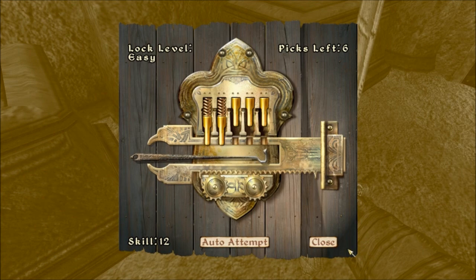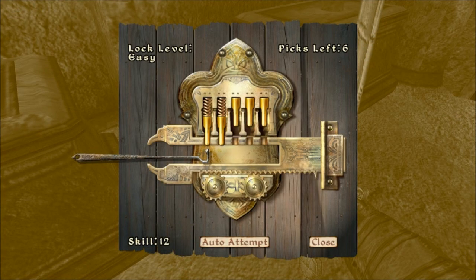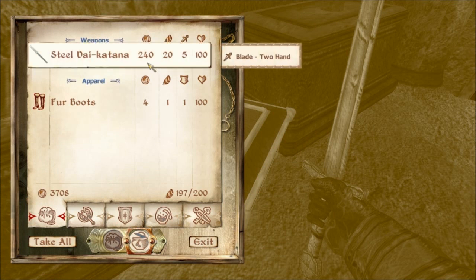And a chest. I've quicksaved this since I've only got like six lockpicks left. Make that five lockpicks. A steel daikatana. Wow. It weighs way too much for me to actually bother carrying, but... wow. Nice. I should totally get my hands on one of those at some point.